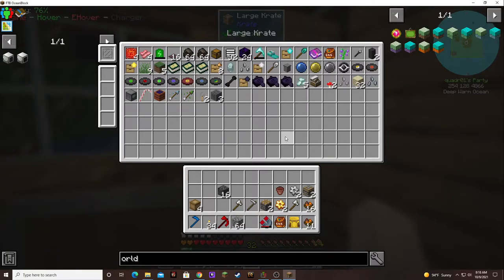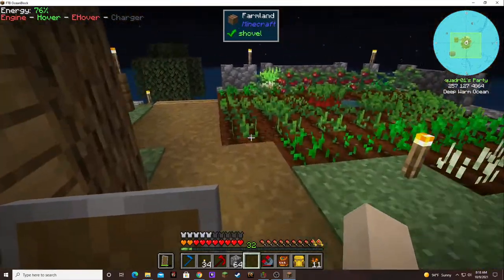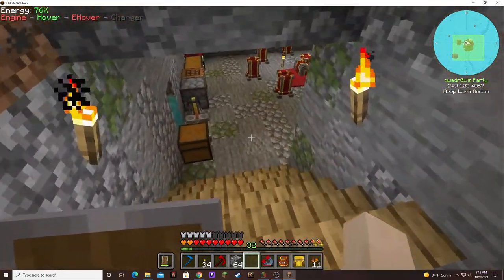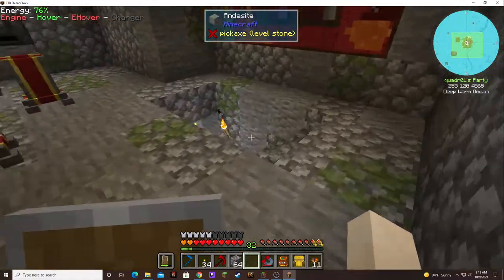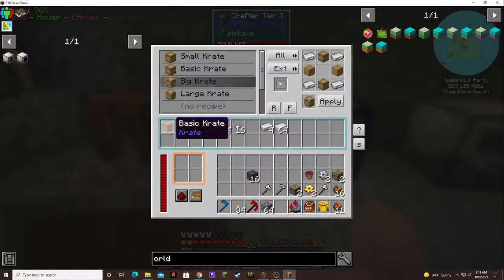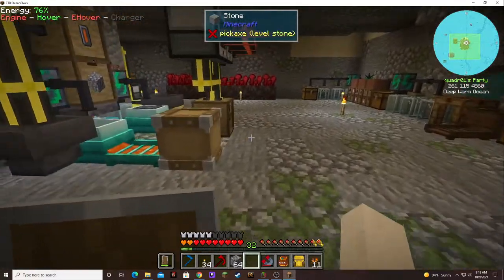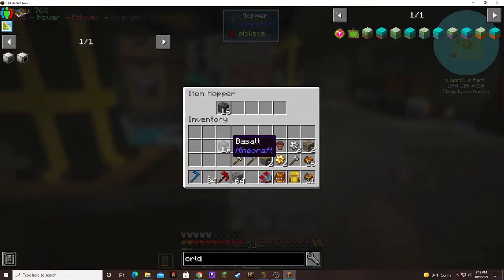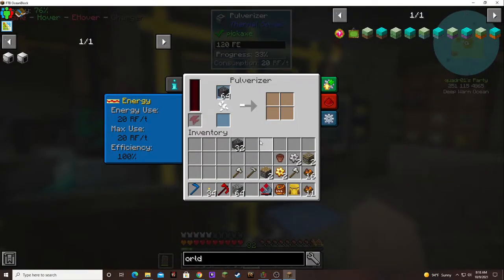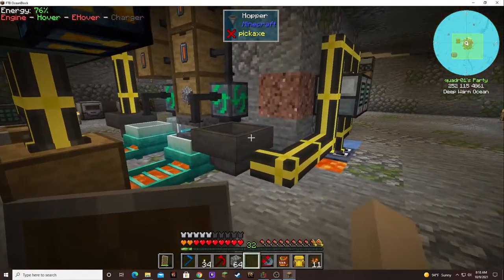We'll put that in there - I can use it, but just not right now. I'm not ready for that stuff just yet. Let's put these small crates down there and see if we can get a large crate. I was thinking it was for basic crates, so it only made one basic crate. It's full - I forgot, you need to go into... it's full!